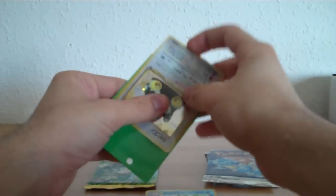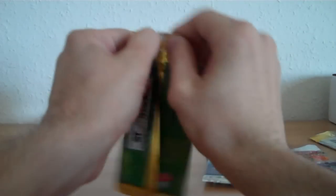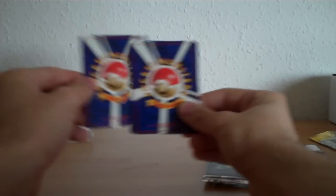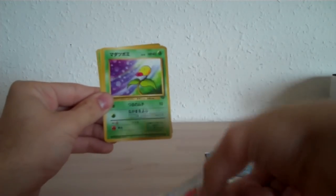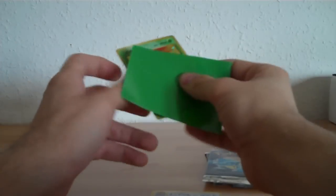Snorlax reminds me a little of my old friend in primary school. So the last pack of Jungle. We have Cubone, Paras, Gloom, Oddish, Eevee, Nidorina, Spearow, Bellsprout, Fearow, and the rare is a Pinsir again. So two Pinsirs, but I haven't seen these cards in ages and Japanese cards are really nice, so I can't complain.